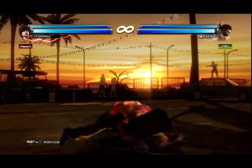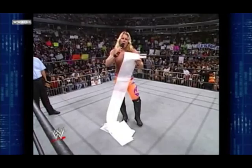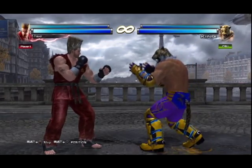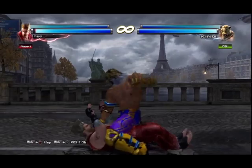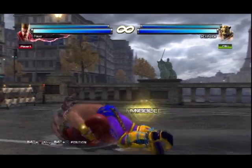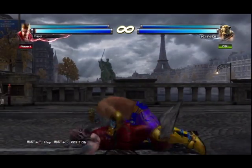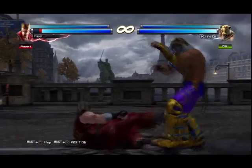If you fail to break or reverse the tackle, now you gotta guess which punch your opponent will throw. For punches, we play the game of opposites. If your opponent starts with left punch 1, block with right punch 2. If he starts with right punch 2, press left punch 1 to block. You have two attempts to block the punches: the very first punch and the very last punch.